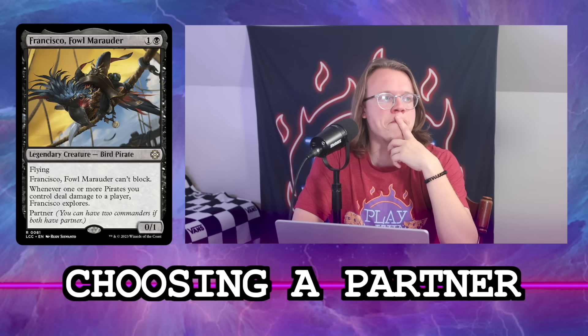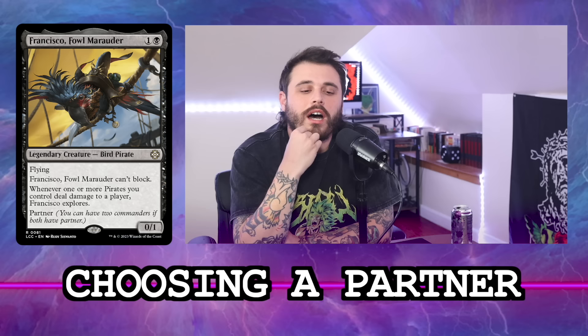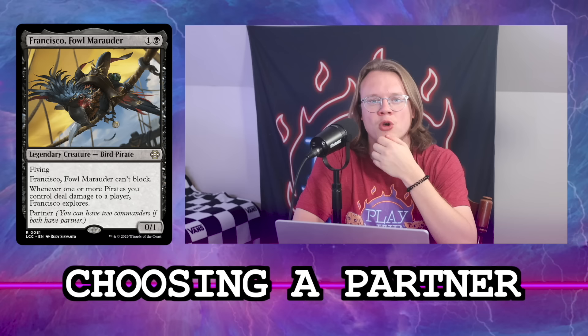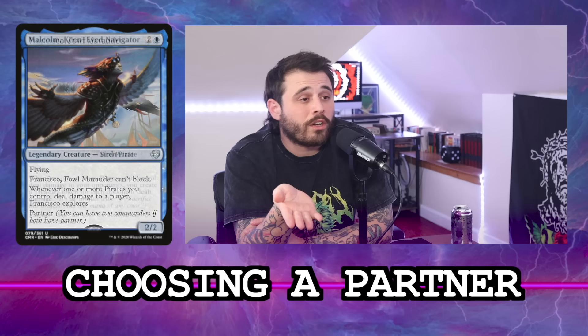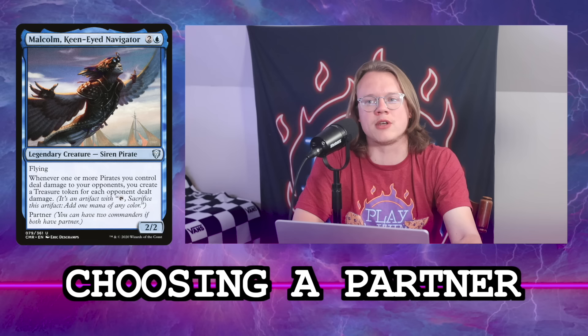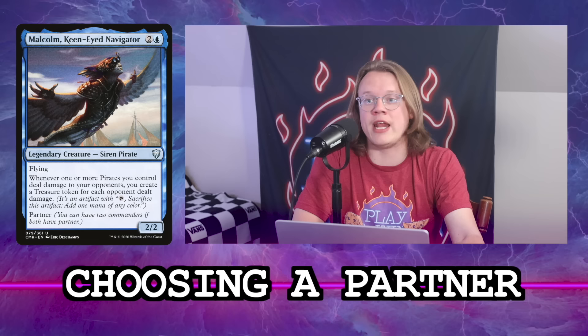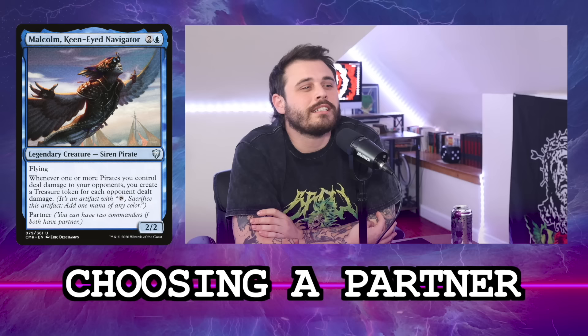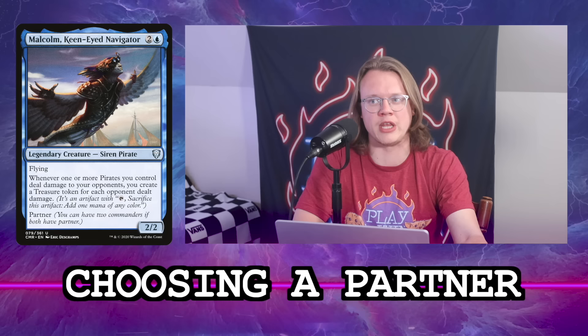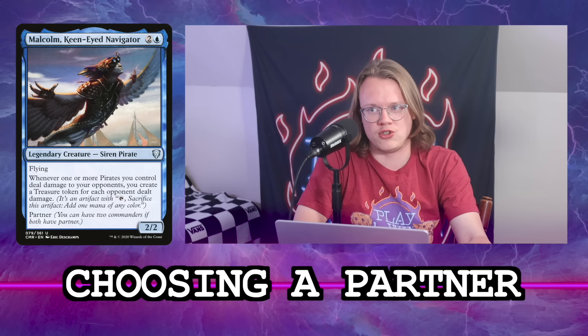Explore is better than a scry because it sometimes puts a card into your hand, whereas scry never does. If a scry is 50% of a card, an explore is about 75% of a card. The other option is Malcolm — he'd guarantee we trigger Francisco's explore consistently, since Francisco just cares about any pirate dealing damage. That turns Malcolm into 75% card advantage, though we're only playing around 30 lands so odds of hitting land are still low.